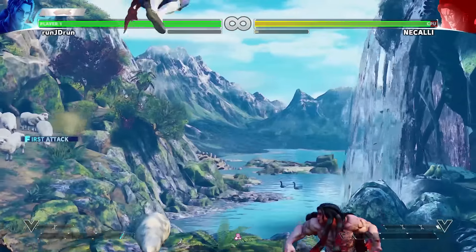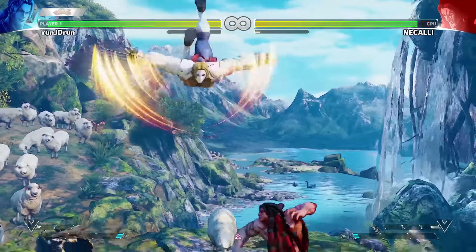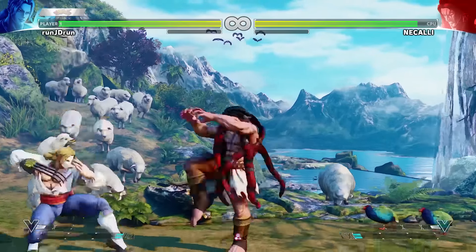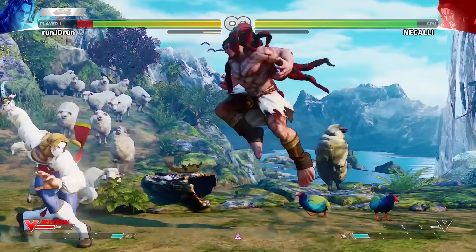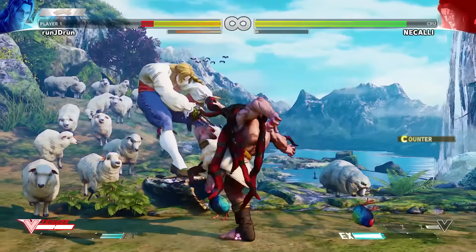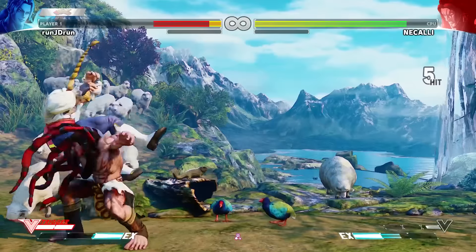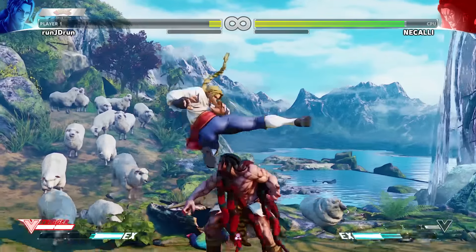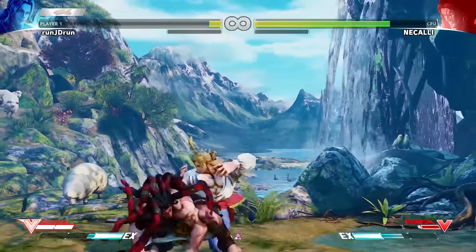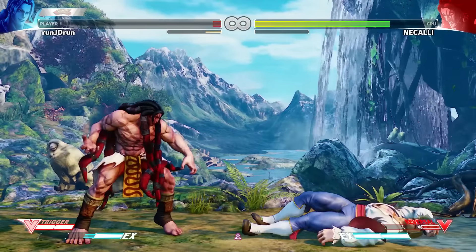Necalli looks so different without his nine-tail fox mode. I know that's like a Tatsumaki so it's like down-back... Necalli is just going to work right now. Necalli you ass! We can do that one more time - come here Necalli, I'm about to beat him with skill, watch this.